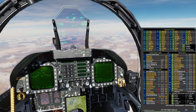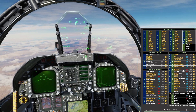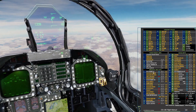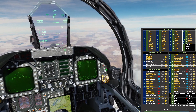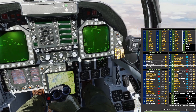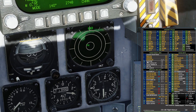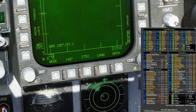Here we have all of our radars — all the different types of search radars and track radars and everything like that. To the left of them are all of our RWR codes. We can see we're already being spiked by this BB, which is our Big Bird search radar. The code we're going to have to enter is going to be 104.